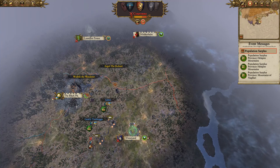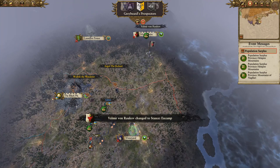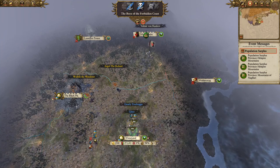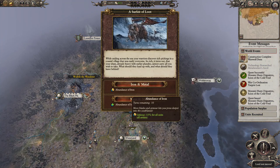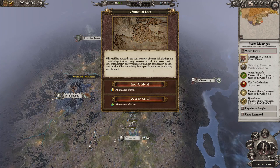They've sent an agent — I'm guessing to try and intercept one of the orc armies. Our orcish friends have taken new territory. While raiding across the sea, our warriors discovered rich pickings in a coastal village that was easily overcome.